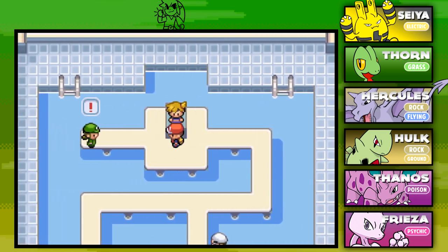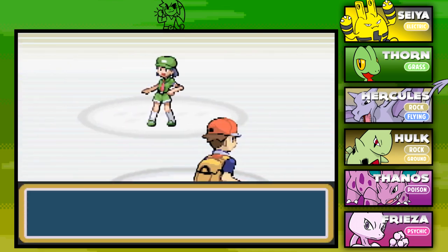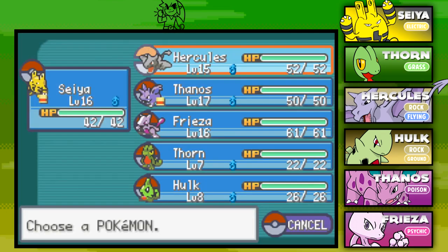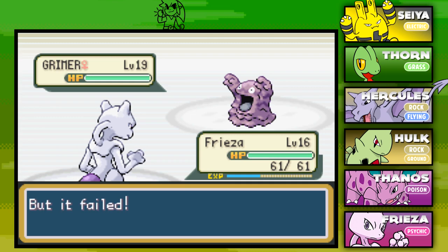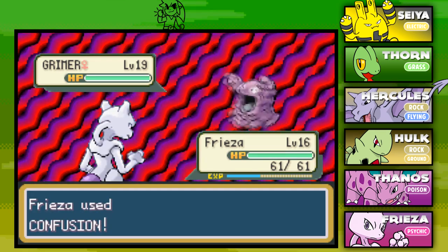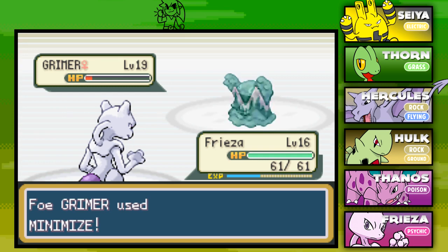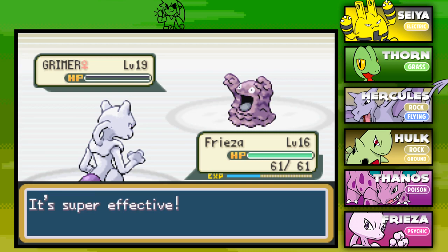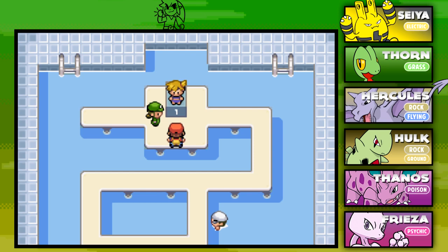Before we get to Misty, we have one more battle. This is Picnicardiana, and she's going to send out a Grimer level 19. I'm going to send out Frieza and go for the Confusion — hitting some super effectiveness. It went for Disable, but that's not going to change things much. Grimer tries a Minimize but we wrap it up with Confusion. We've been doing really, really good in this gym. We defeated Picnicardiana and got 380 for winning. It is time to take on the second gym leader of the Kanto region.